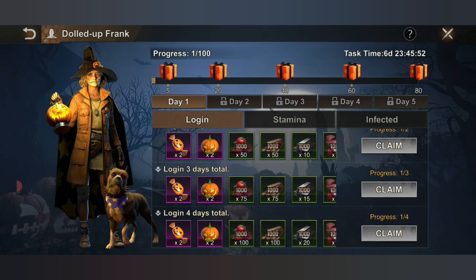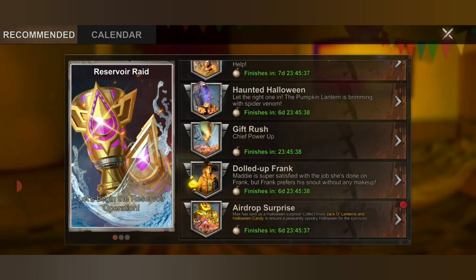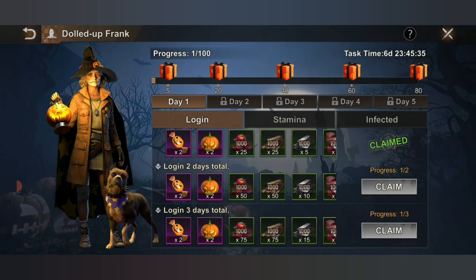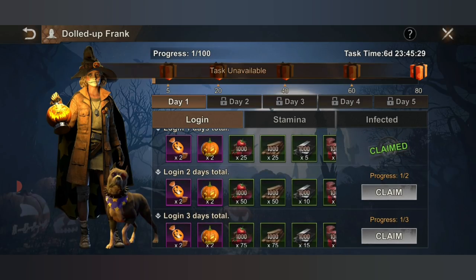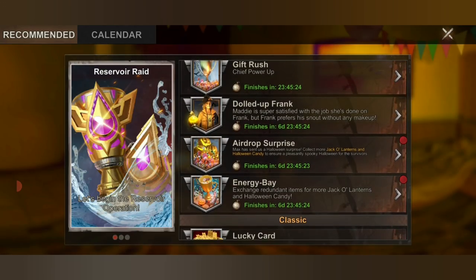The Dalda Frank is a five-day event that usually coincides with your seven-day event. The Gift Rush and Dalda Frank are pretty much the same every month — they don't change this. The only time they change is for the seven-day event when some of the tasks are updated, but that's it.